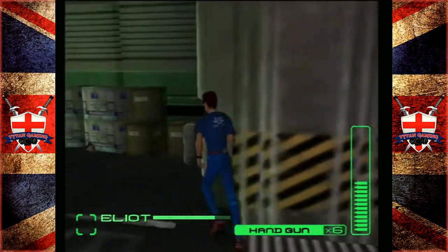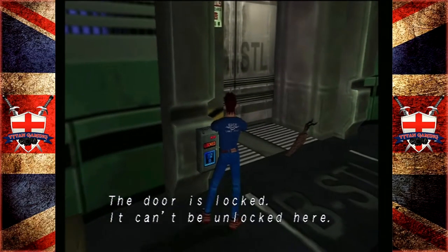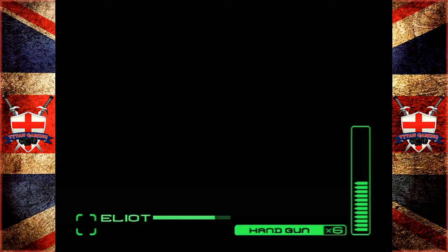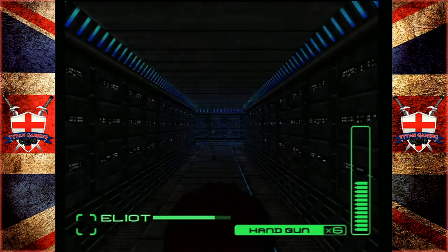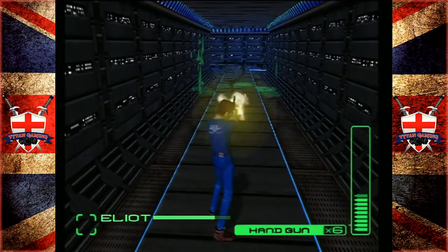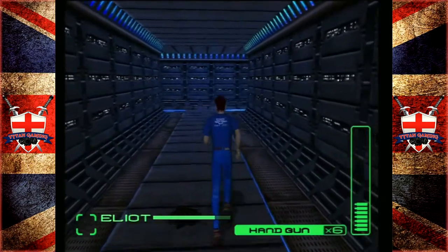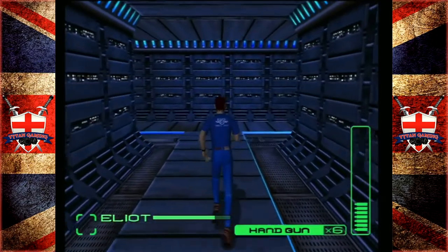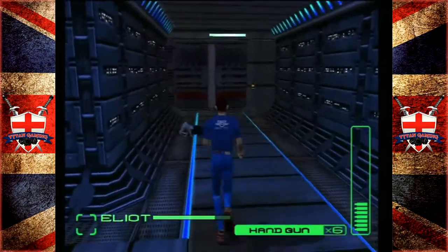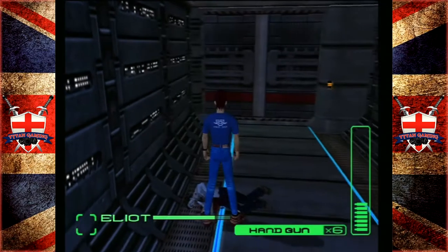Door is locked — we don't have any key cards or anything for any of this. Let's keep going then. Corridor. Let's get rid of these bloody tentacles. You probably can take these things on with hand-to-hand, but it probably won't end very well for you. This place looks like Tron or something.